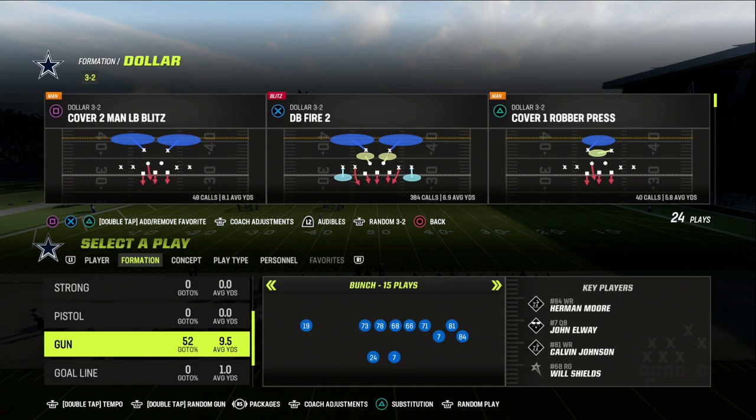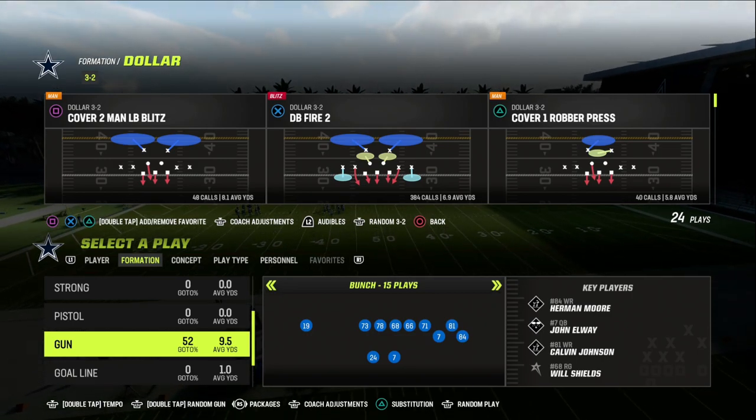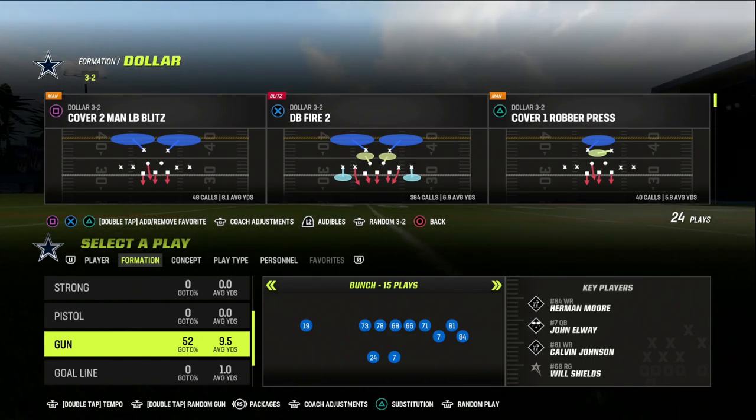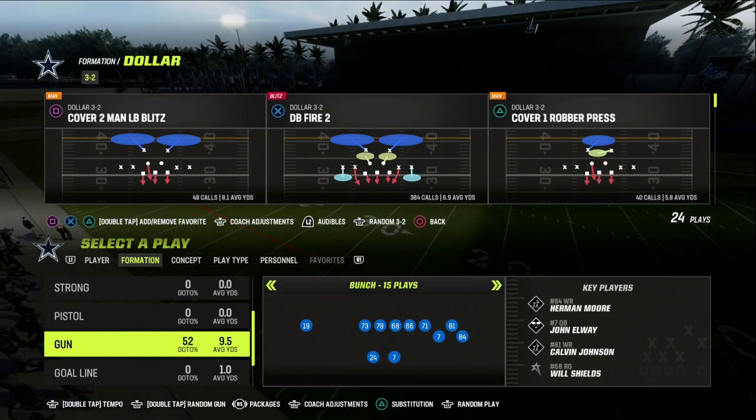This video I'm going to show you an incredible defense for Gun Tight that is going to really help you defend it. It's going to come out of the DB Fire 2 in the $326 formation. You don't have to be in DB Fire 2, but I recommend that you do come out in this play.